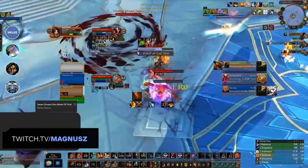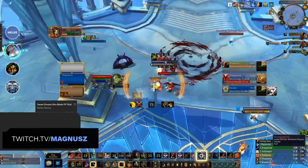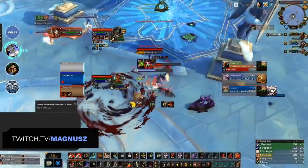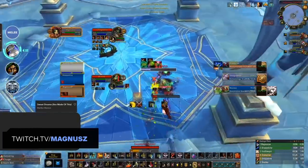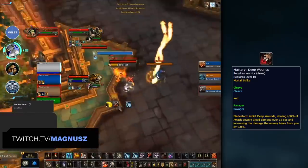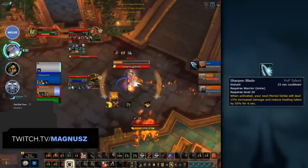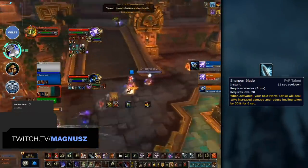To combine with all this utility, you can also expect Arms Warrior to bring incredibly high damage if they're able to maintain uptime. It's your job as the Warrior to keep up consistent pressure and momentum, with high damage coming from your main damaging abilities — Overpower, Slam, and Mortal Strike — with the latter being your main source of damage, adding your mastery Deep Wounds to the target. Then you've got powerful cooldowns like Sharpen Blade and Colossus Smash to burst enemies low enough to finish them off with your Execute ability.